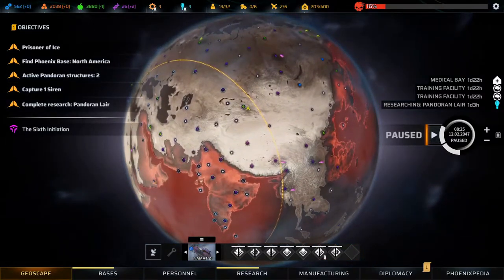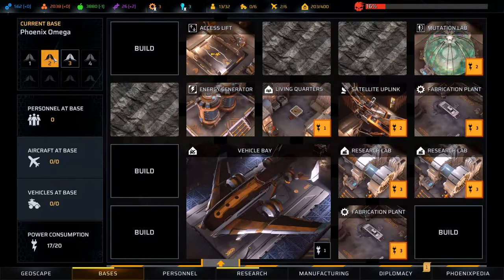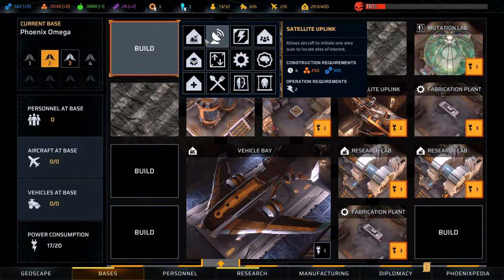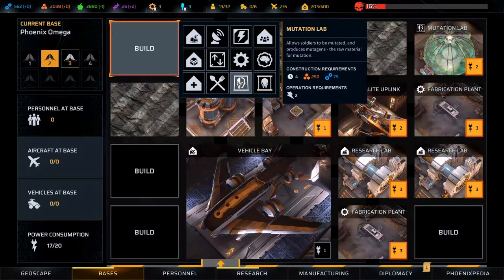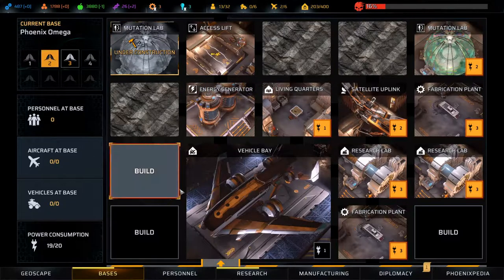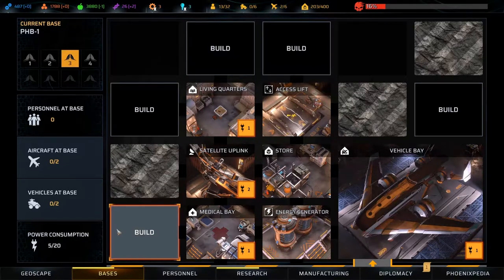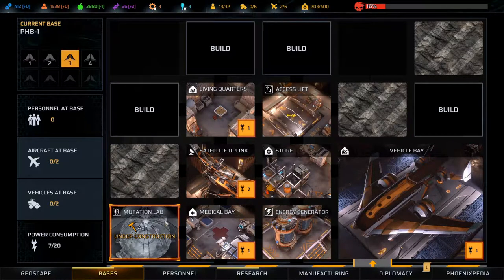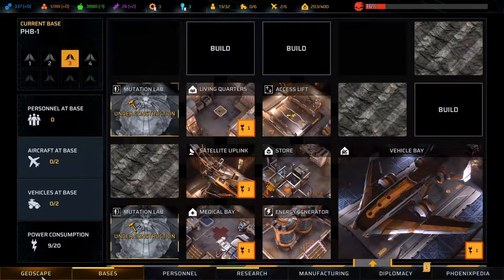Let's have a look at our bases again. This one is full, this one is at 17 of 20. I think I want to build a mutation lab - I want to get another mutation lab and get some more mutagen going. I'm seriously considering building one over here as well. Here we have a medical bay - let's build a mutation lab there as well. Get some more mutagen going - there are two of them now.